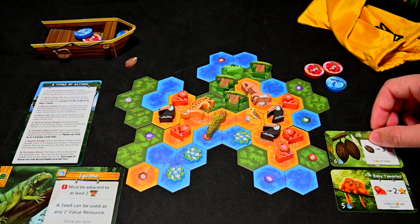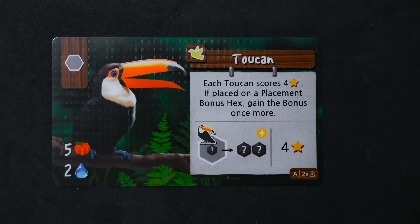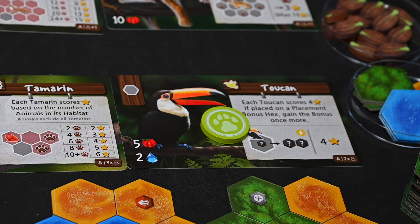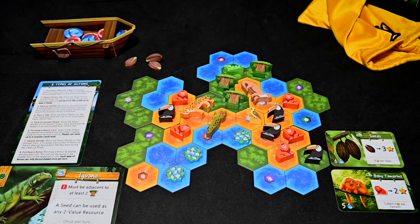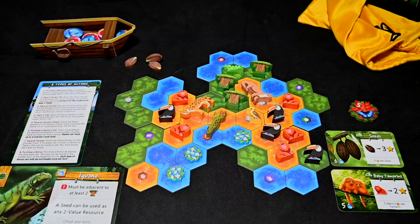Then the next thing this player will do is place an animal. They choose the toucan, which has a special ability when placed: it allows any bonus space it is placed on to trigger twice. So with it placed here, the player gains this bonus twice. This was the last toucan, so the green complete token is placed on the animal card. This is also the fifth complete token placed on a depleted animal card, meaning this player also receives the end game bonus token. This action marks the final round — the player will finish their turn and the other players will each get one additional turn. Once all players have completed their final turn, the game ends and you proceed to scoring.